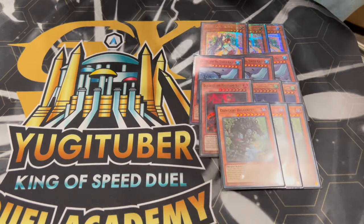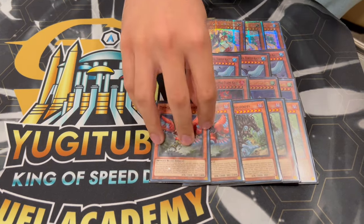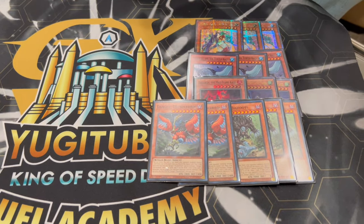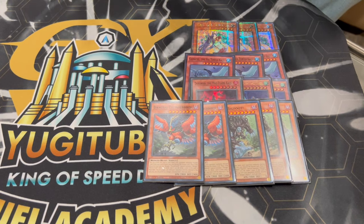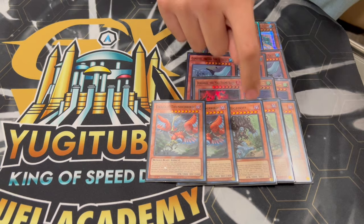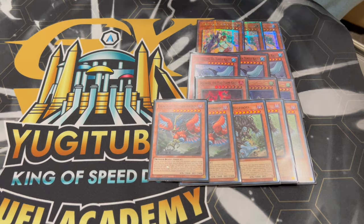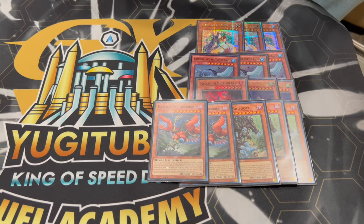For extenders, we're playing 3 Danger Bigfoot and 2 Thunderbirds. This is a go-second deck. Bigfoot and Thunderbird do two things for you: one, they're extenders; two, they're level 8, which works really well with Trade-In. But the other reason they're really good is because they are board breakers — Bigfoot pops a face-up card, Thunderbird pops a face-down card. So you have a little bit more of a board-breaking presence with these, plus extenders.